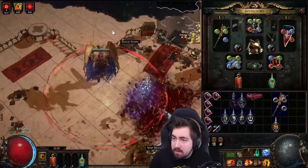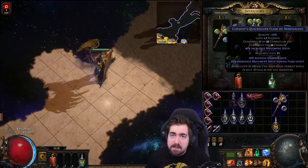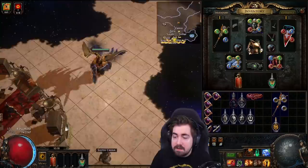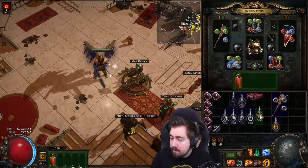Quicksilver — this is also the only flask where I will sometimes roll an alchemist quicksilver of adrenaline, which means you do have to kill and play a lot faster to keep it up. But if the quicksilver's not up, I'm not going to die, whereas granite and jade can directly lead to my demise if they're down. Most people probably want a chemist quicksilver of adrenaline, but if you are boosting and really fast, an alchemist quicksilver of adrenaline is very fast — that's how you see so many players moving incredibly fast.